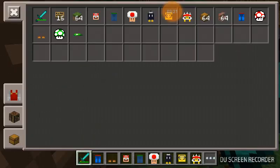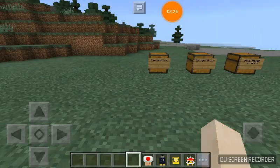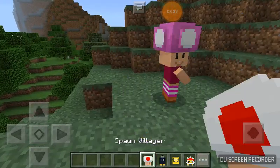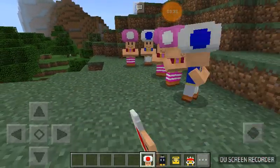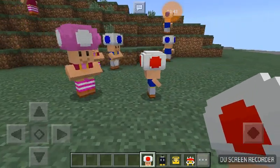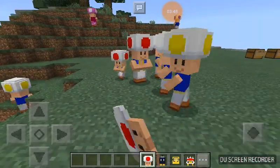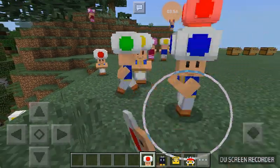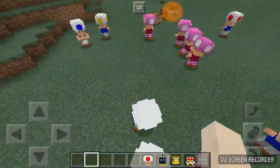I'll be right back, let me get everything set up for the next part. Alright guys, now it's time to spawn in the other mobs. I'm going to go a little far away. Villager — it's toad. Blue toad. Toadette. Blue toad. Normal toad, apparently a baby. Yellow toad. Toadette. Yellow toad. And normal red toad. Green toad. I think that's it. So many toads.